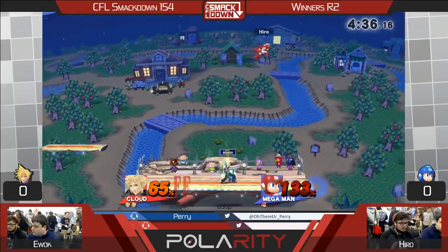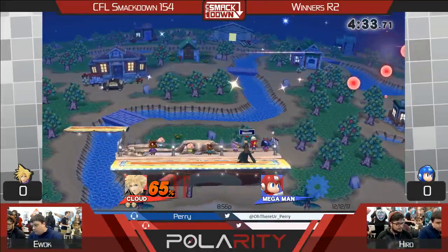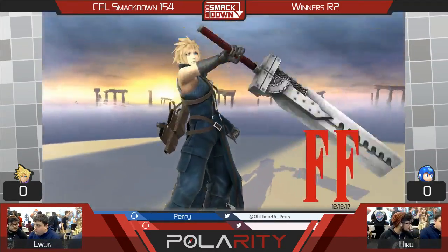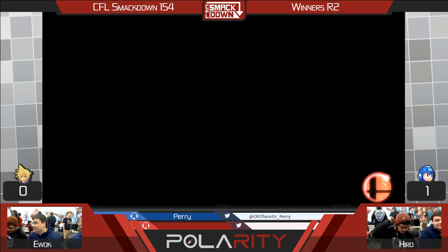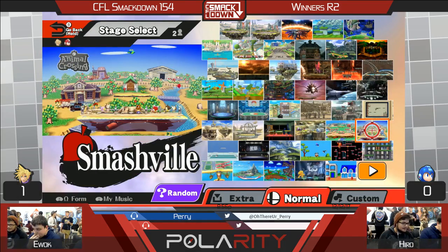He was just waiting. Wasn't ready for him to just run off that platform and hit him up there. That was too quick of a game. But like we were saying, it was very scary for Hero to just jump — every single time he jumped forward, it seemed like he just got hit by a Nair, a Back Air, or even a Fair. And even if he jumped back and retreated, he'd get met by a dash attack or a grab. So he's got to find a way to get some damage started.